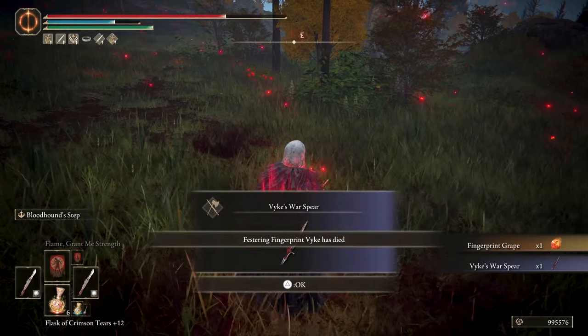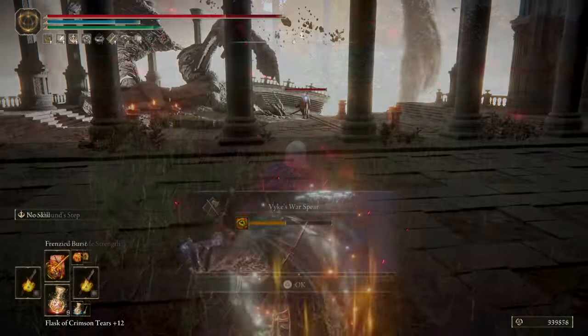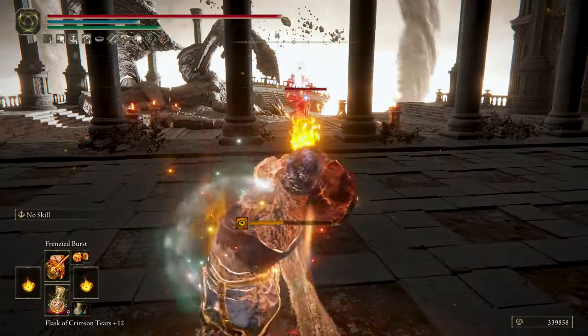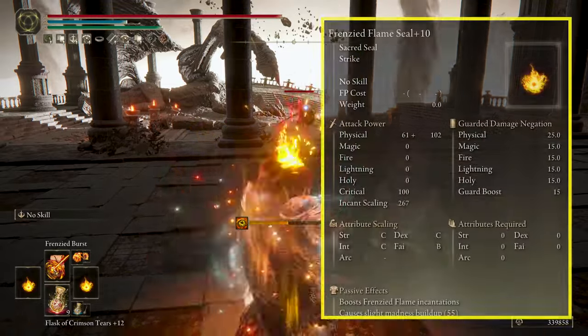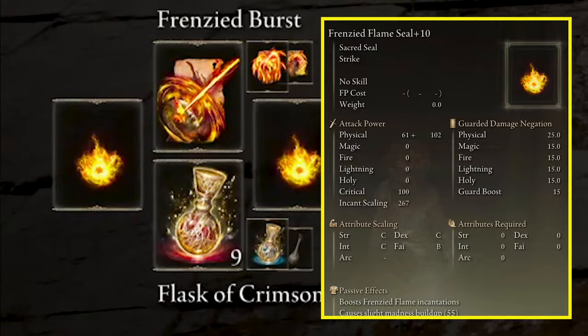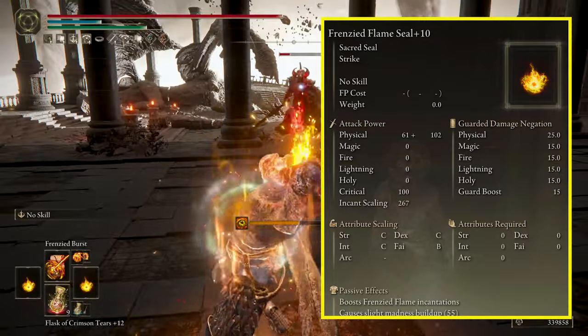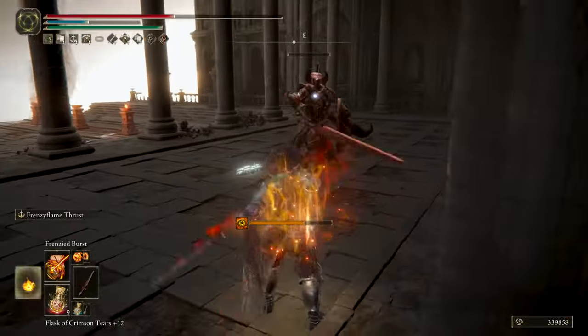To get a second Byke's Warspear, have a friend drop it for you or just play NG+. The other offensive part of this build is the Frenzy Flame incantations that will get boosted by the Frenzy Flame Seal by 20%, and running with two like I'm doing in this build will double the effect to 40%. Very useful when fighting bosses or tough enemies to melt them down quickly.